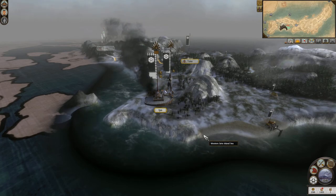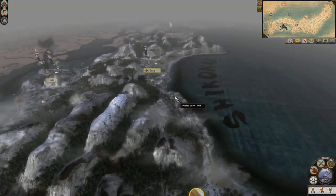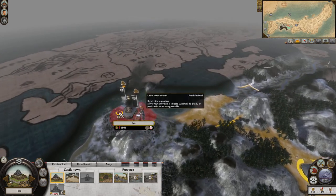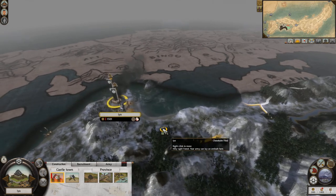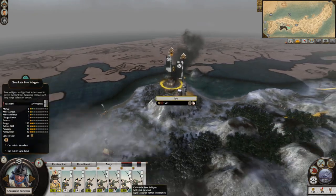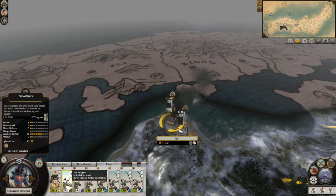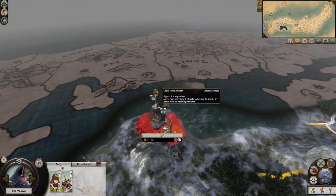Hey guys, welcome back! Ragnarok here with part two of my Shogun 2 Chosokabe campaign on legendary difficulty. Previously we were doing some building and recruiting, and we managed to take the settlement. We damaged it a little bit but that saved us a few casualties. We just didn't have enough firepower to do the damage I would have liked, so we had to scale the walls and send our Ashigaru in.